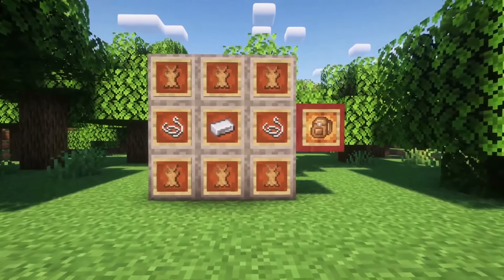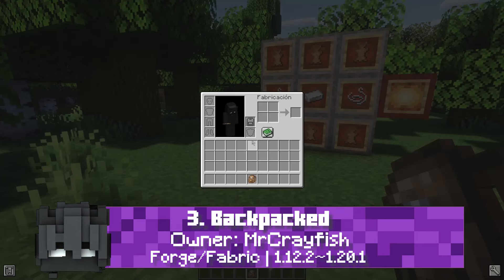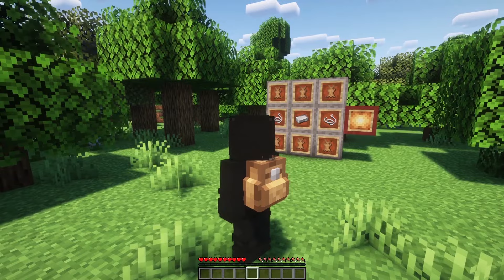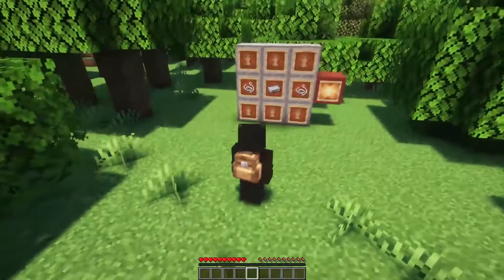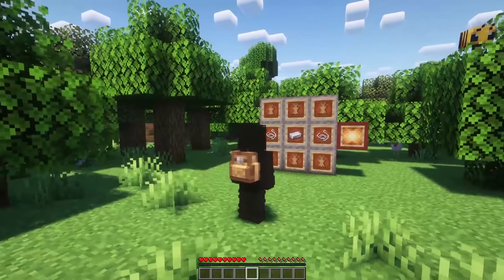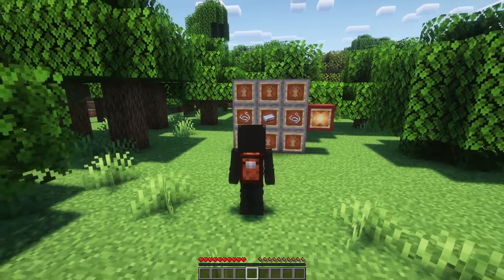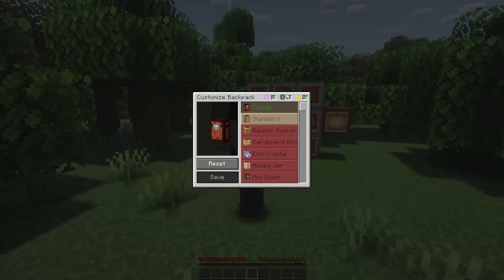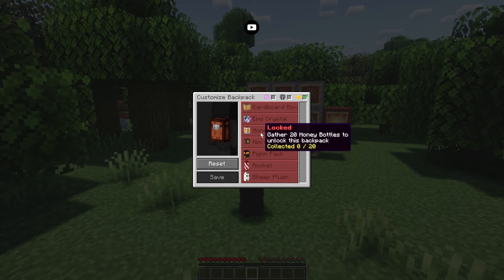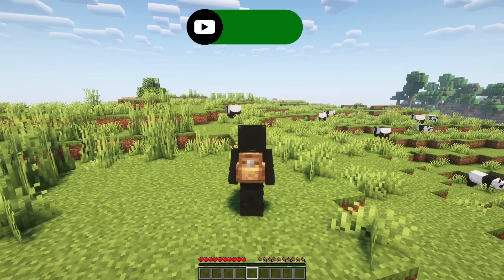Moving on to Backpacked, this mod introduces a backpack crafted from Rabbit Hide, providing a compact inventory accessible through the B-Key. Despite its slightly more intricate design compared to Beans Backpacks, Backpacked maintains a vanilla feel, fitting seamlessly into the Minecraft aesthetic. A unique aspect of Backpacked is its inclusion of a customization button, unlocking additional designs through in-game challenges. These challenges range from feeding pandas to exploring nether biomes, adding a layer of achievement and progression to the mod.